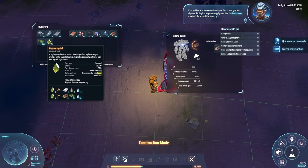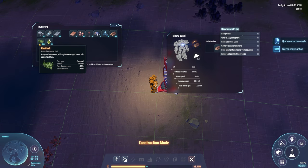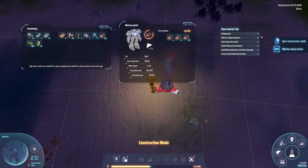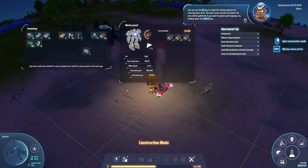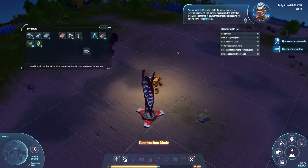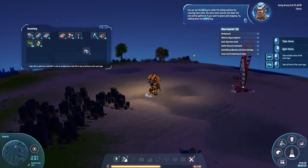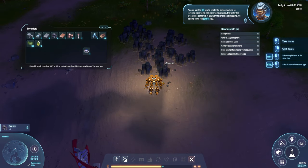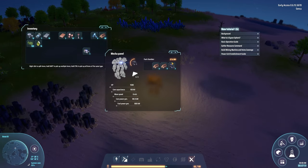What do we have here — organic crystals, okay, probably going to need it later. Plant fuel — compared with wood, although the energy is lower it is easier to obtain. Oh, we can actually move the panels — genius! Can I — no, this one I cannot move. Do I need to? "You can use the R key to rotate the mining machine for covering more veins. The more veins covered, the faster the ores will be gathered. If you want to ignore the grid snapper, try holding down the shift key." I can probably use coal to fuel myself.